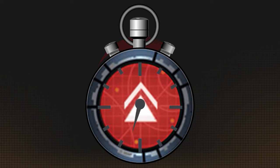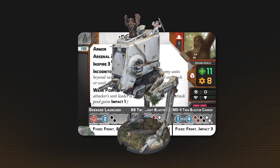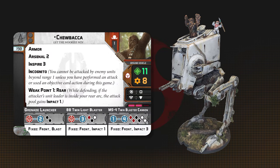This is Two Minute Unit, where we take a unit from Star Wars Legion and tell you everything you need to know about it, from strategies to tips and tricks in under two minutes. Let's go. This time we're looking at Chewbacca Let the Wookie Win Heavy Unit.